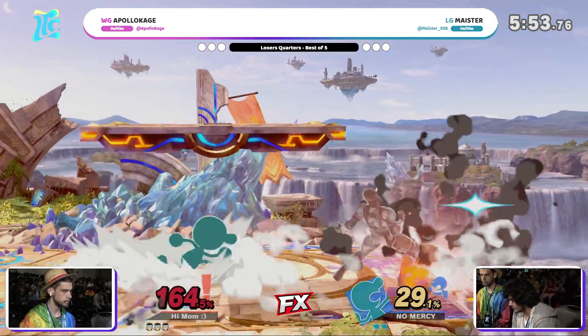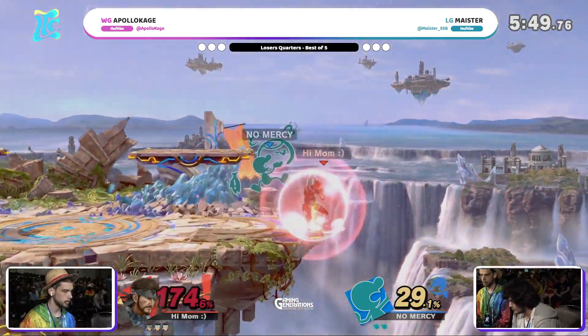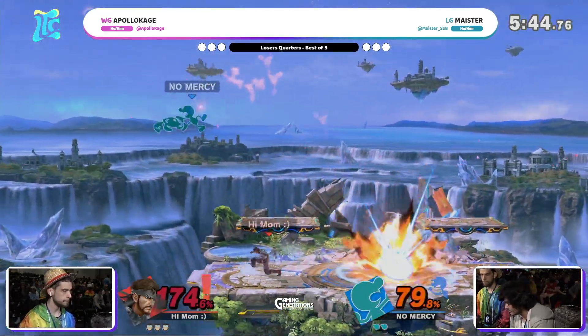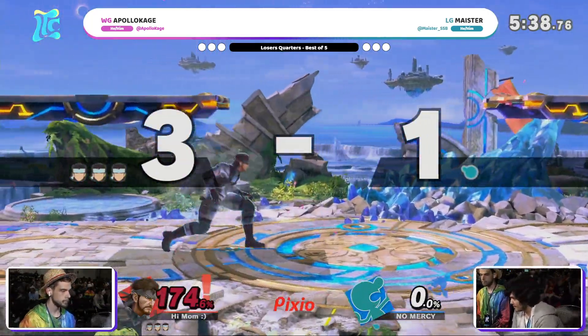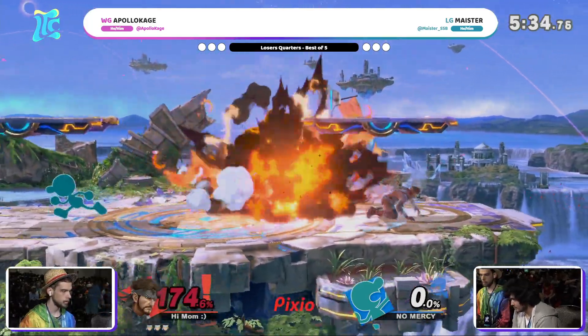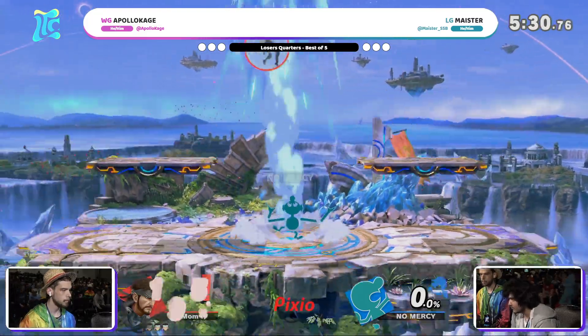The down slash actually breaking the Cypher. AK was always going to air dodge up to the ledge, and Meister getting a little charge for the bucket as well. Great B reverse grenade landing — really a big tool for Apollokage in this matchup. Continuing to rack up that damage due to up tilt, which might kill. And it did. We're seeing a few of these grenades but used much more sparingly.